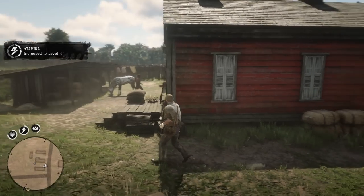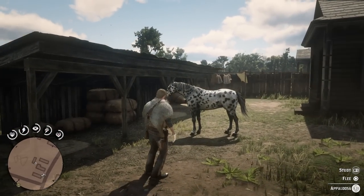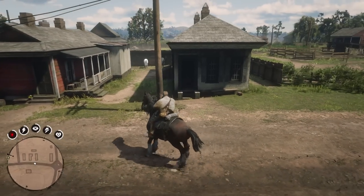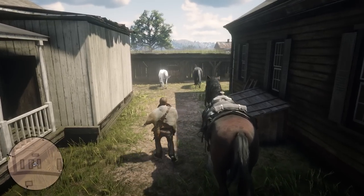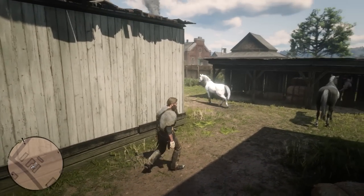It took me about five tries to get the white Arabian to show up, but I also saw some pretty cool ones in the meantime that I wouldn't mind storing in the stables. Once you spawn the white Arabian, you may want to make sure that no one is around if you are trying to keep your honor high. As for me, I just jumped on it and rode away whistling for my other horse, and I did get slapped with a wanted level and a $10 bounty.